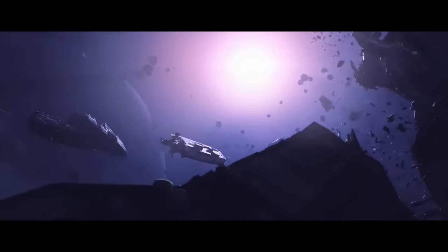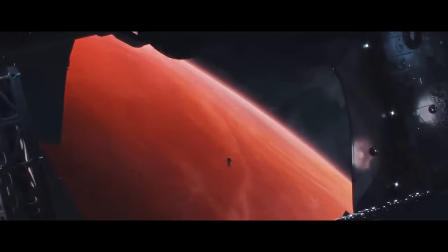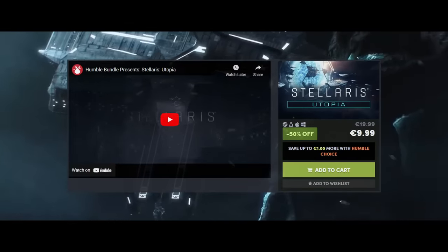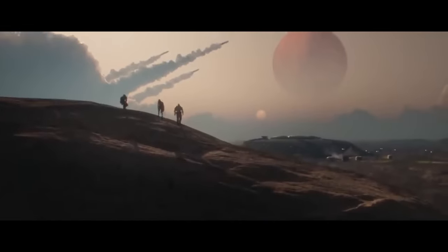And if you're in need of any of the other Stellaris DLC or you'd actually like to buy the base game itself, it is currently on sale from now until the 12th of September on Humble Bundle. You can get up to 75% off Stellaris and up to 50% off selected other DLC, and by following the affiliate link down below in the description you can help to support this channel.